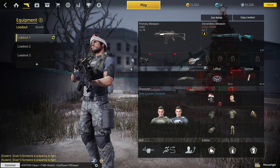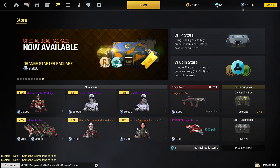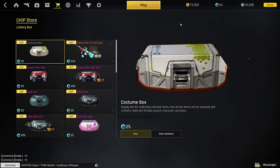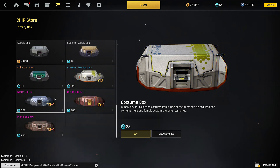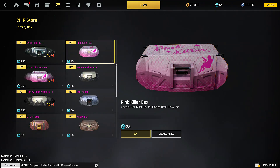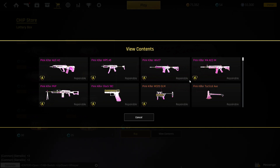In the store, as I said, you have chips and gold and you can use them in different places. You can go into the chip store, which is where you have these boxes, and you can buy one. The one I tend to use a lot is the pink killer box — it's only 25 chips. It gives you a random item from all of these; you don't get them all, just one random one.